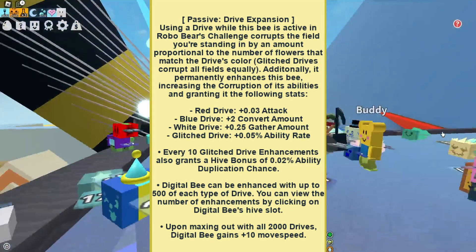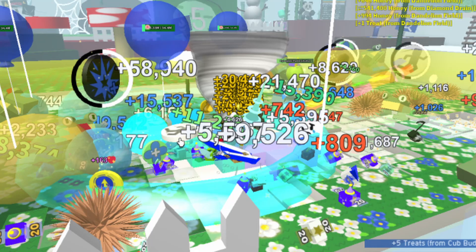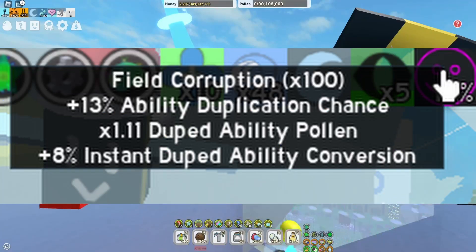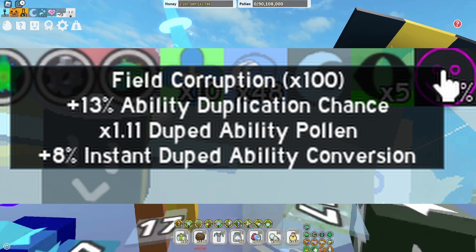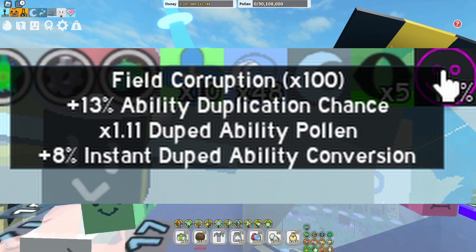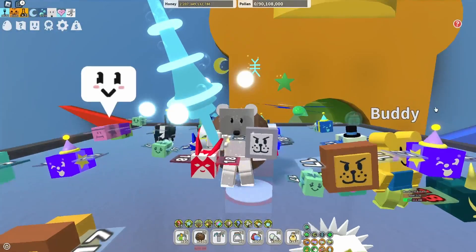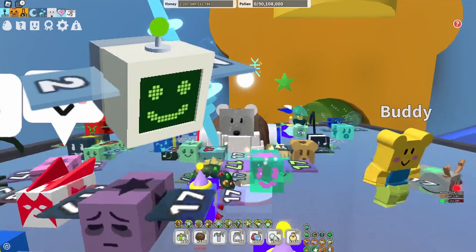You can view the number of enhancements by clicking on the Digital Bee's hive slot. Upon maxing out with all 2000 drives, the Digital Bee gets plus 10 movement speed — we're going to be playing this game for a long time! Looking at the picture, you'll want to turn your pollen numbers off and probably not run a blue hive because it's just going to be way too busy. The stats shown are field corruption 100%, 30% ability duplication chance, 1.11 duped ability pollen, and 8% instant duped ability conversion.